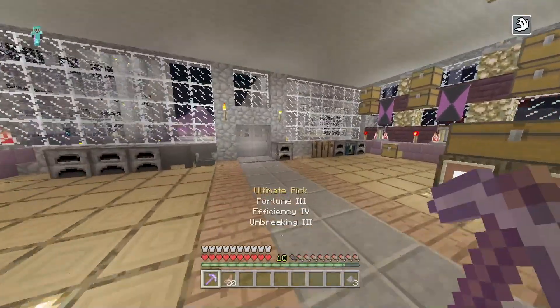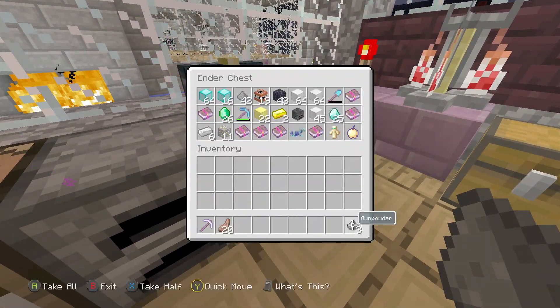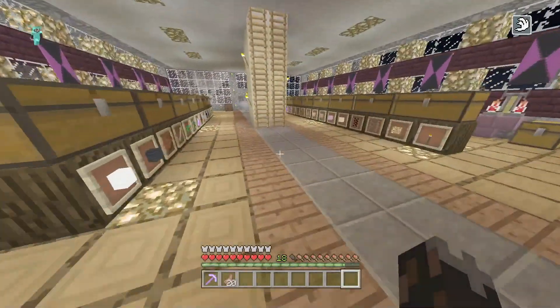I do have to hide this gunpowder. So let's put this in the ender chest real quick so that I can turn them into TNT later on.